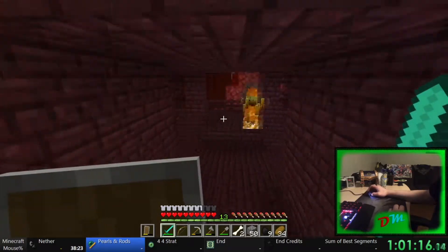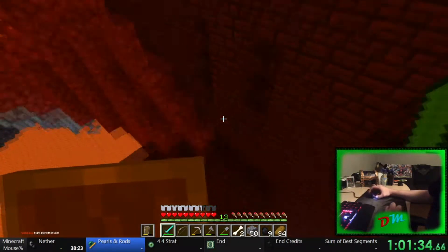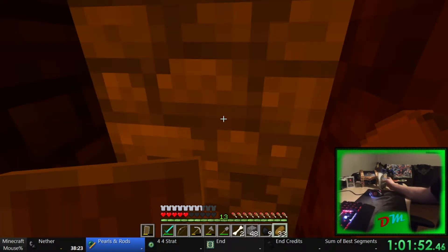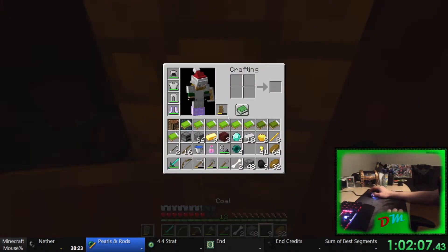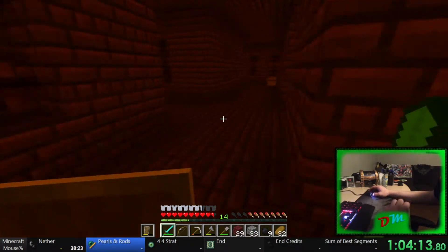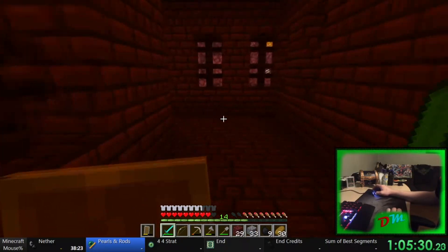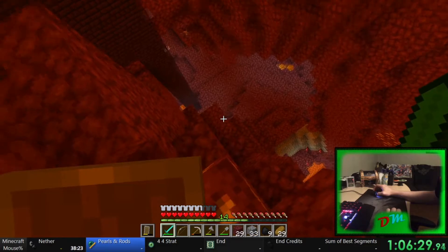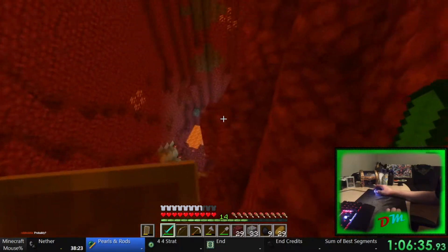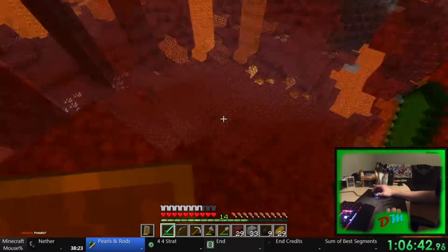Did I come from down here? I'm just gonna make a little corner and take a little break — I need some milk. We're fine. I've been here, I've been here, but for the life of me I cannot remember the way out. That's that end. Yeah, this is it — I remember those mushrooms, I remember walking up here. This looks familiar. Yeah, here we go — I built the staircase.